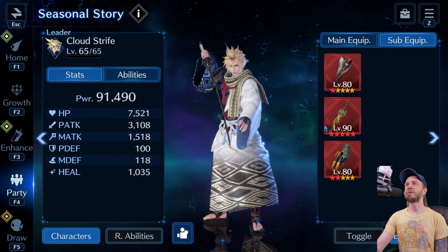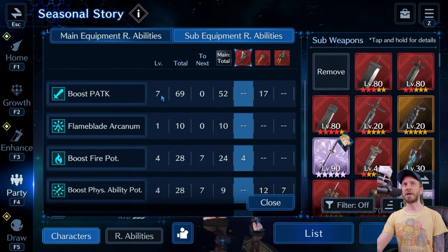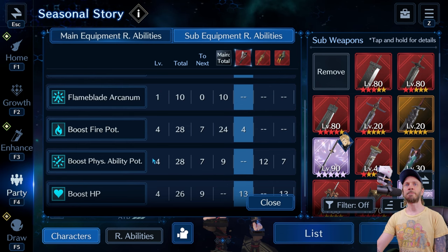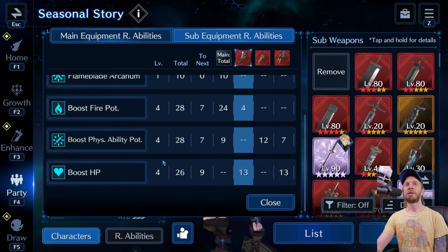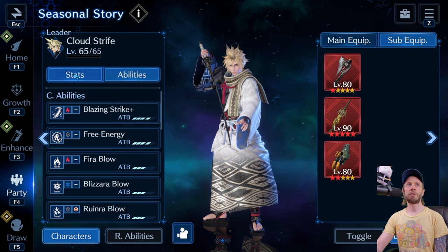And then some more Physical Ability Potency and Fire with some HP and P-Attack in the subs to give us our abilities. So it looks like this: 7 on P-Attack, 4 on Fire Potency, 4 on the Stance Damage, 4 on HP. Should be just enough to squeeze out some damage without needing a healer.